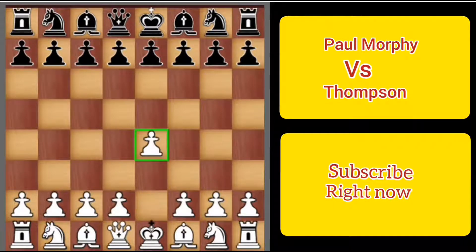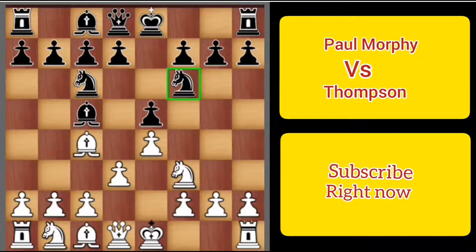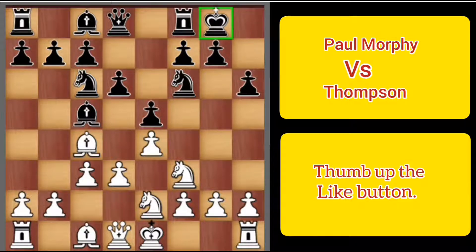Thompson starts with e4, e5 by Morphy, knight to f3, knight to c6, and bishop to c4. The Italian Game is on the board. Bishop to c5 by Morphy. Now d3, knight to f6, knight to c3, and now h6. Knight to e2, d6, and c3, now preparing for d4. Morphy castles, h3 protecting the g4 square.